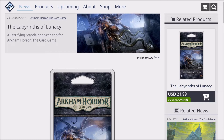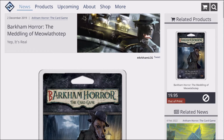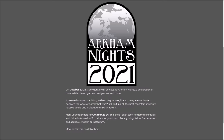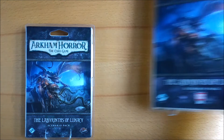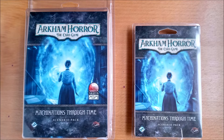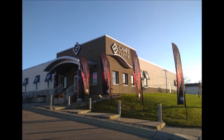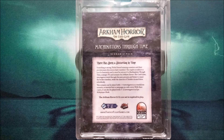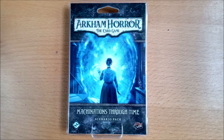Once per year Fantasy Flight Games creates a new standalone scenario. This is to play at the Gen Con gaming convention in the US and then at Arkham Knights events internationally, then released for general sale the following year. For the first time, the Game Center — formerly the FFG Gaming Center — entered into a partnership to bulk print these packs and sell them in their retail and online stores. Then in February 2020 the regular sized retail version came on sale.